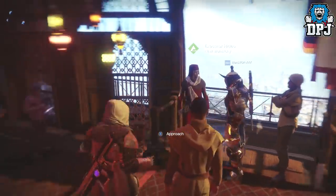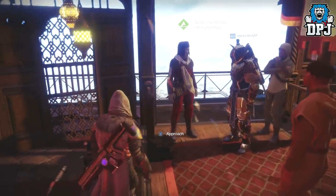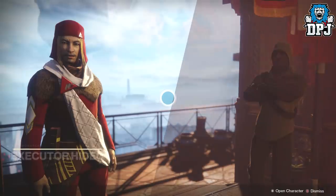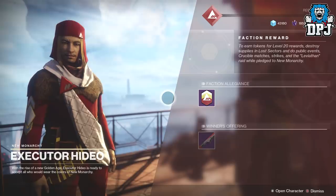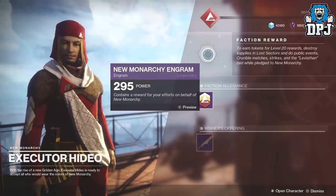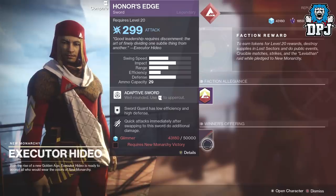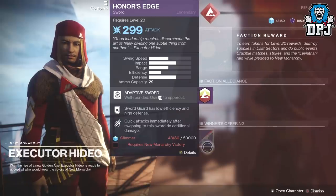Future War Cult, Dead Orbit, and New Monarchy are all in the tower bringing that nice new loot. Let's start with New Monarchy. The winner's offering - basically the winning faction at the end of the week, if you've aligned with this faction you'll be able to buy this for 1,000 glimmer, whereas it costs 50,000 glimmer if you're not aligned with them.